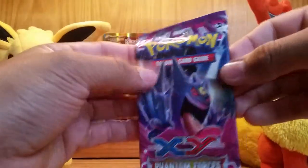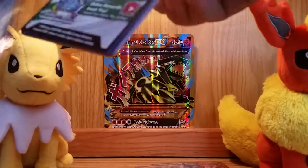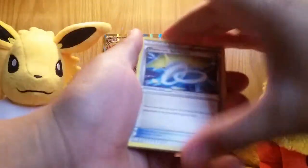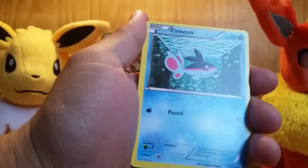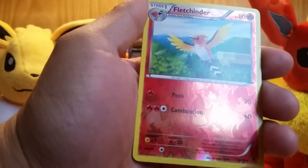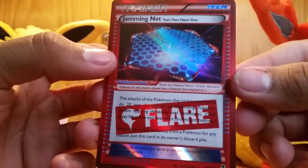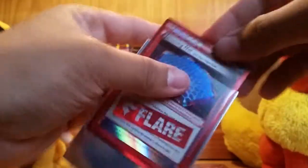And our last pack and the only Phantom Forces. Can we get another EX? That'd be really nice if we could. There's the code, do the card trick, and let's see. We have a Manectric Spirit Link, Sliggoo, Exeggcute, Gligar, Talonflame, Swirlix, Murkrow, Zubat, Reverse Holo Fletchinder, and the last rare in this booster pack opening — a Team Flare Trainer card. Wow, really nice card. I thought these were secret rares, but I'm mistaken — never mind. Really nice card regardless though.